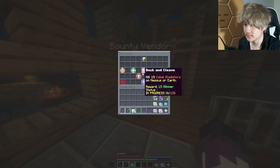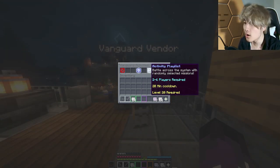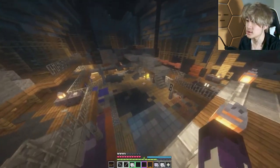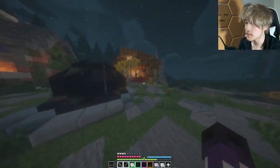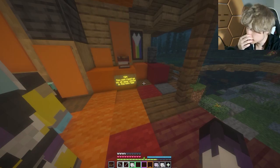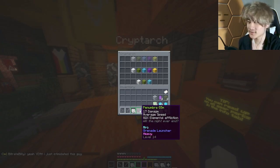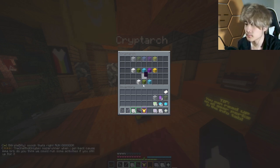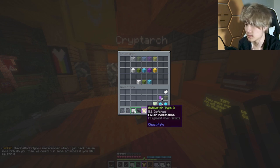We got Zavala over here and Mr. Cayde-6 still alive. Vanguard Hero Reward — kill strikes playlist. They have strikes in the game! I wonder if there's an LFG. Cryptarch — hello there! Tip: you can read up on all gear to decrypt. It's got a cool little sound effect.